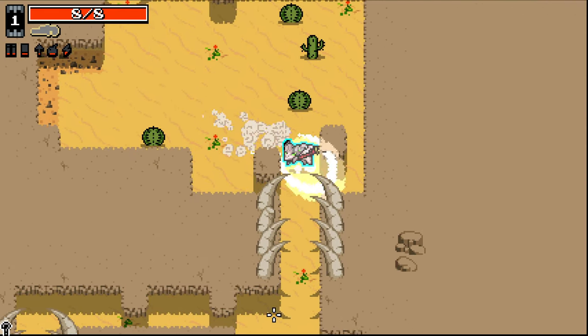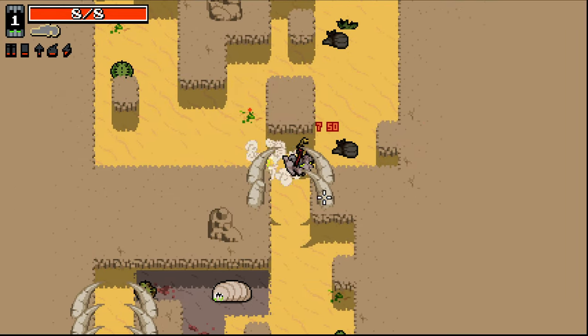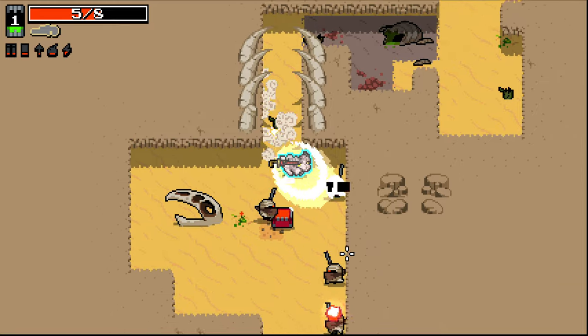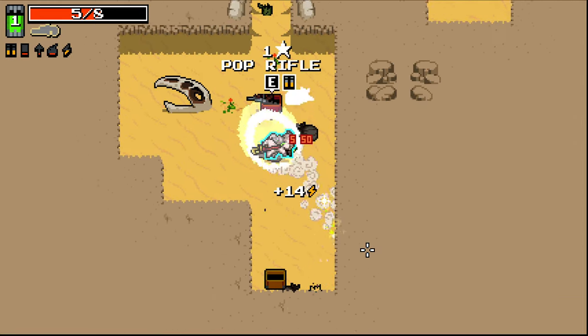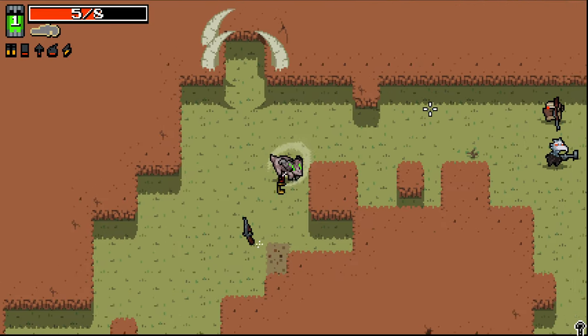I didn't start with a weapon this time. That was weird - I've never not started with a weapon before. There is some tentacles coming out though when I'm hitting enemies. Oh my god, I just took so much damage there. What's going on with these floors that have like barely any rads on them - what's that about?